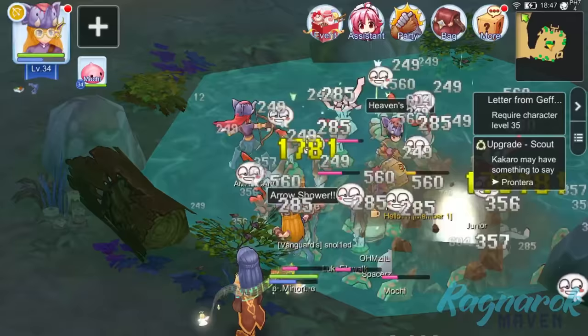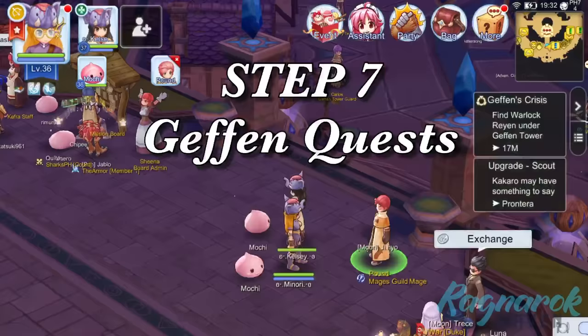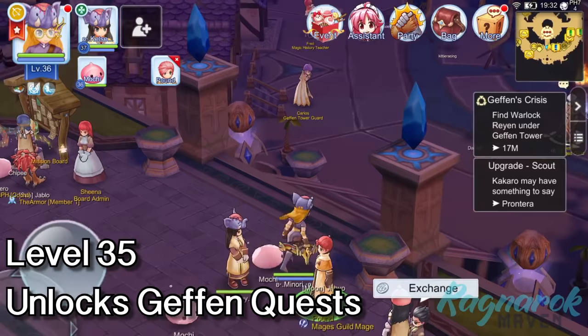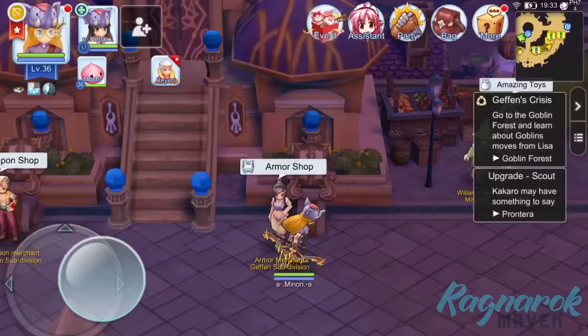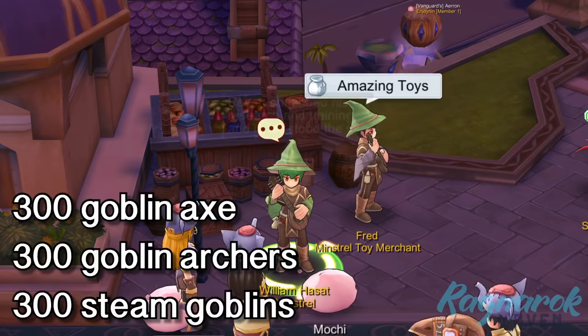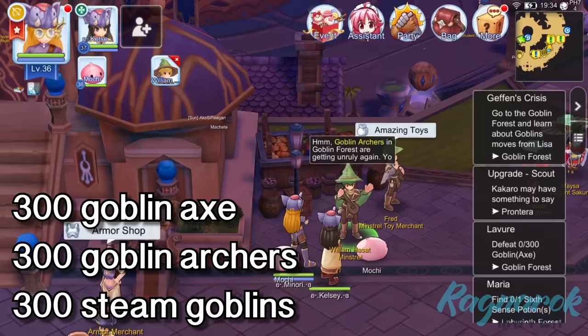Step 7: Accomplish the Geffen quest. Once we reach level 35, the Geffen's Crisis quest will be unlocked. Go ahead and talk to the NPCs. But before leaving for the Goblin Forest, make sure to get the Geffen Minstrel quest as well. The Geffen Minstrel will ask us to defeat 300 Goblin Axe, Goblin Archers, and Steam Goblins.